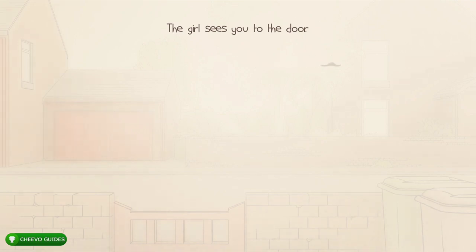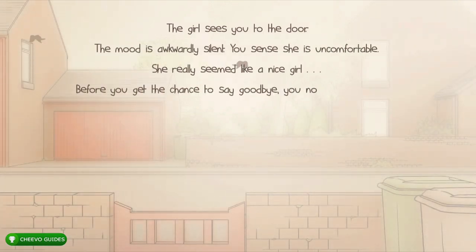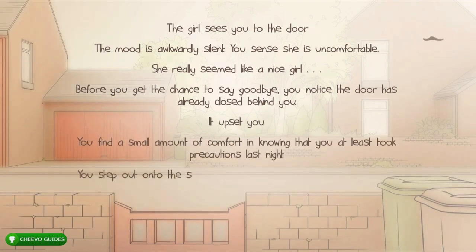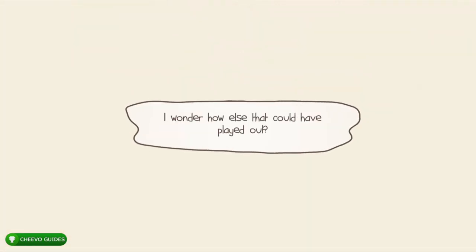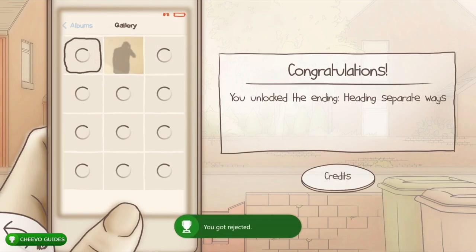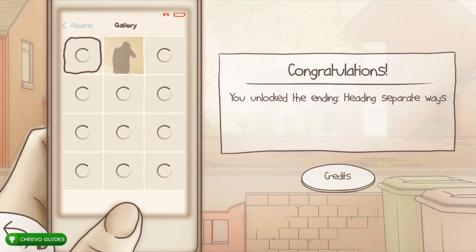That's our first ending and the first achievement or trophy — an easy 35 Gamerscore. It pops right after the dialogue. Once you reach the cell phone screen, it shows all your endings in an Instagram-style layout where you can track how many you've reached. Once you reach all 12 endings you'll get a special message from your friend. We have our first ending, so press B and start up a new game.